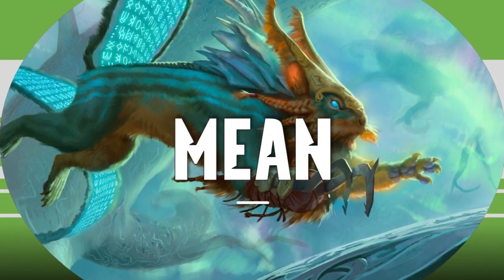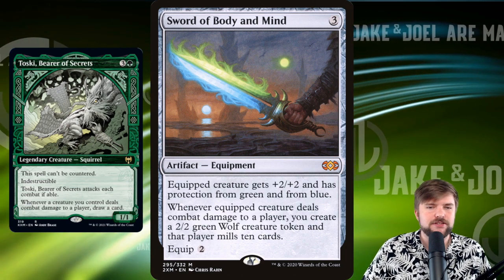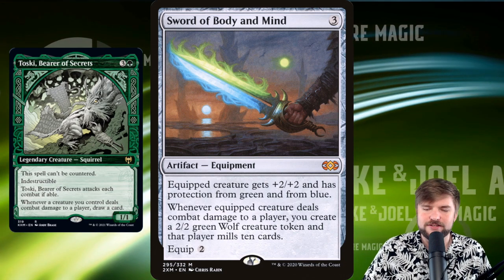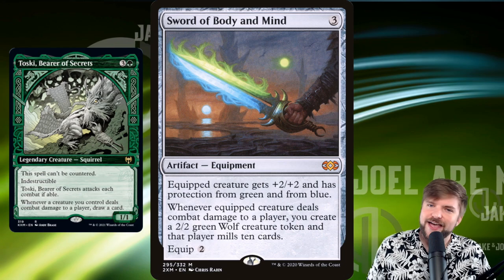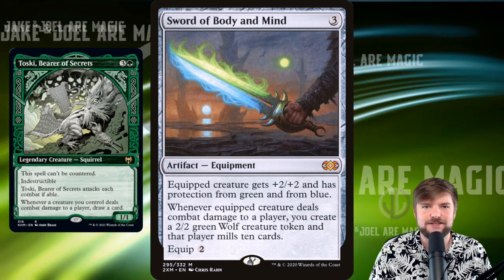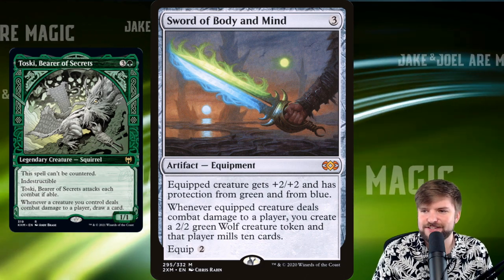Let's look at the mean way and go completely anti-blue. If you've got a person in your pod who is absolutely a counterspell fiend — every single time you do anything, you have to wait to see if it resolves and it may end up getting returned to your hand anyway — have no fear, Toski is here. What we're going to do with this deck is really focus on anti-blue strategies, protection from blue and all sorts of other stuff.